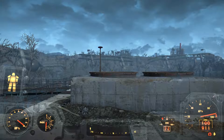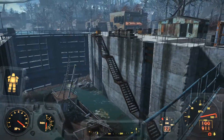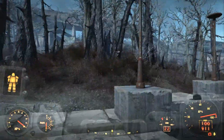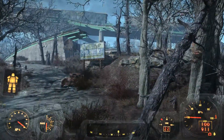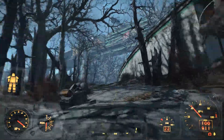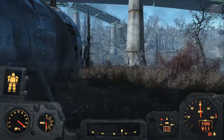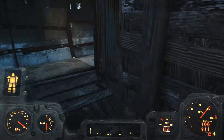Now we gotta go up to the satellite array. There's usually two or three robots and a couple of traps — nothing too bad. I actually like this waterway system, I think it's pretty cool. The town up here is flooded, lots and lots of ghouls. Up in this little cylinder underneath the collapsed overpass is a trader typically — they'll trade you some goods. There's a cooking station I might need to use in a little bit.